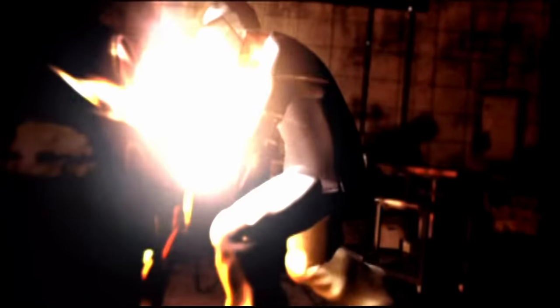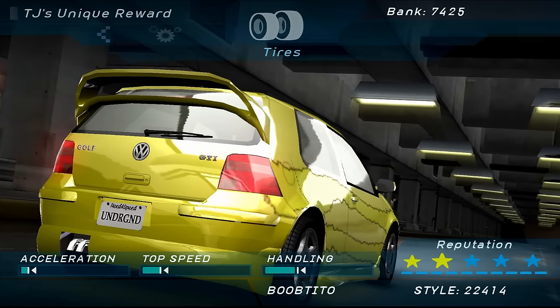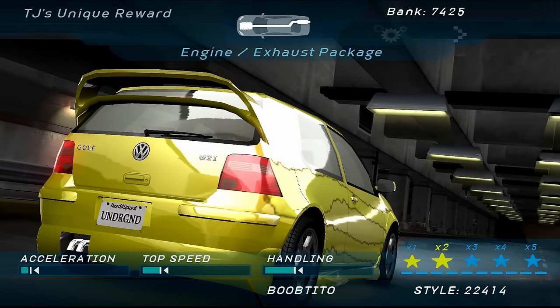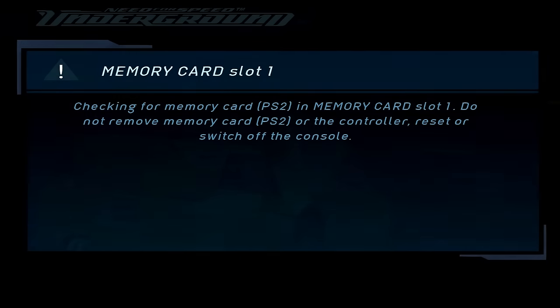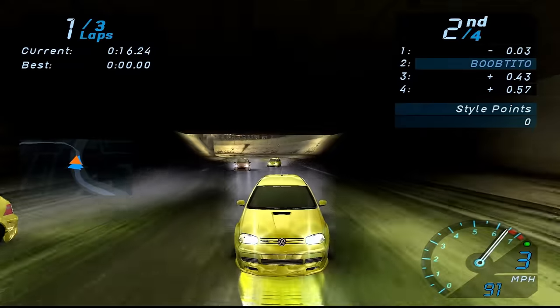The most badass cutscene in the entire game is TJ's — where I can't see anything, he looks like a murderer just getting caught by the police. TJ's unique rewards matter tremendously. I know acceleration is crucial to making this vehicle better, so we're going with the engine exhaust package which has the most increase for acceleration on this vehicle — it'll be crucial towards endgame. The magazine covers look so much better in PlayStation 2 than GameCube.